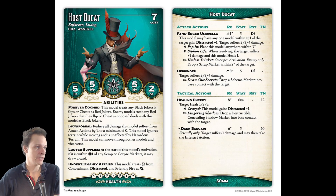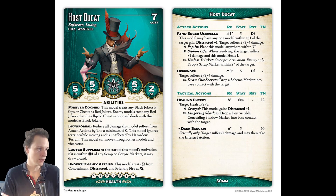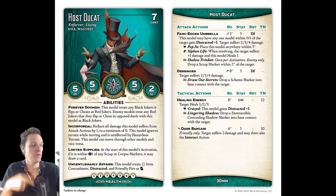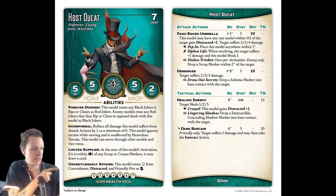Let's move over to the seven soul stone Host Ducat. Forever Doomed: this model treats any black jokers it flips or cheats as red jokers — that's actually quite good. So if you have that black joker in your hand, here's a good way to use it as a red joker. But also, enemy models treat any red jokers they flip or cheat in opposed duels with this model as black jokers. The reason they gave him this ability is that lore-wise these two models are doomed, putting a flip to the doomed. He is incorporeal.